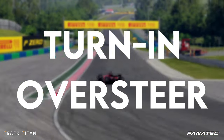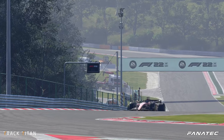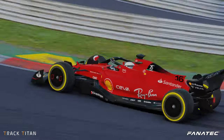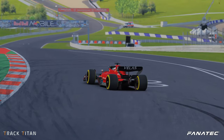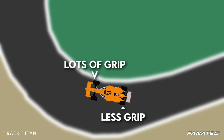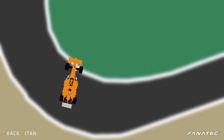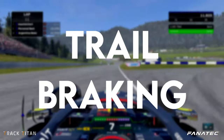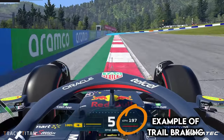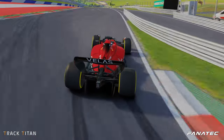Turn-in oversteer is something F122 doesn't really simulate either. In real life, or in other sims that simulate it better like Assetto Corsa, staying on the brakes too heavily too deep into the corner causes you to combine the cornering and braking forces. This way you're using too much of the grip of the unloaded rear tires, and the weight of the car starts to pivot around the front tires, which causes you to go into a spin. Normally this problem can be solved by learning how to trail brake properly, because trail braking gradually rebalances the car after turning in, making you less likely to spin because of a loose rear end.